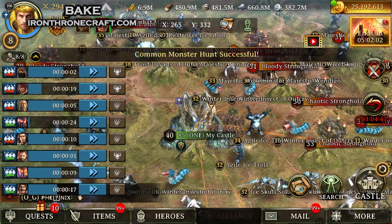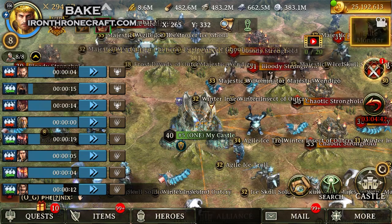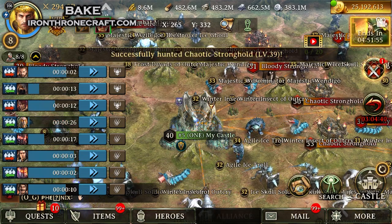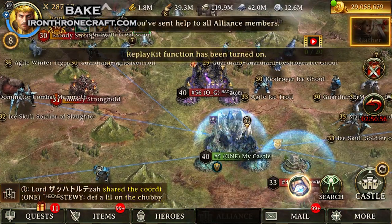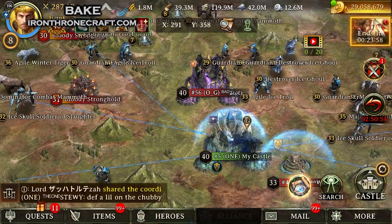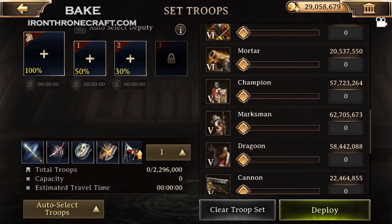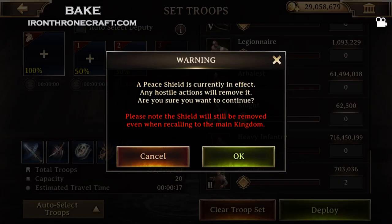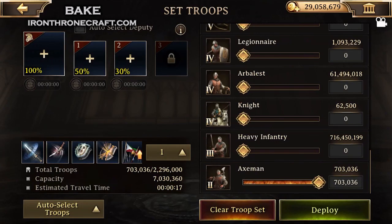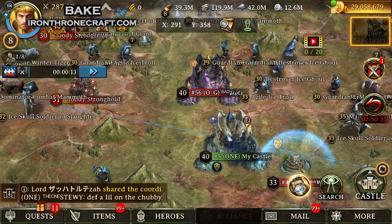Most people are going to go for chaotic strongholds because they give so many resources in Blood Moon, and that is a big deal. Now, the bread and butter for Blood Moon — what everybody wants to know about — is kill points. This is how you're going to get the most points for your kingdom the fastest: popping off huge rallies, hitting people for a ton of points on solos. If you have fewer players in your kingdom but can find targets, this is the fastest way to get points.